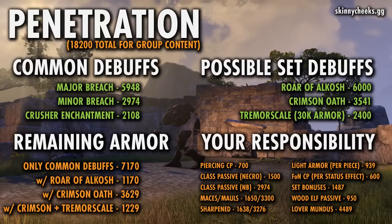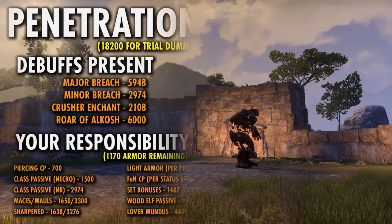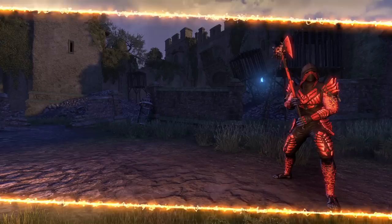There are many other penetration sources in the game, and a chart on my website at skinnycheeks.gg under the Helpful Resources tab can help you decide which route to take to get up to that 18,200 cap. For the trial dummy setup, Zoss chose to go with Alkosh as the debuff set, leaving only 1,170 armor remaining to hit the cap. After the Piercing champion point node, that's only 470 remaining — so with just one light piece of armor equipped, you're already capped out on penetration for testing on the trial dummy.